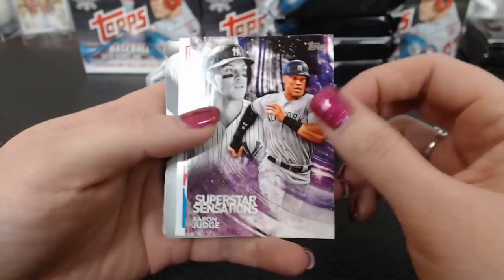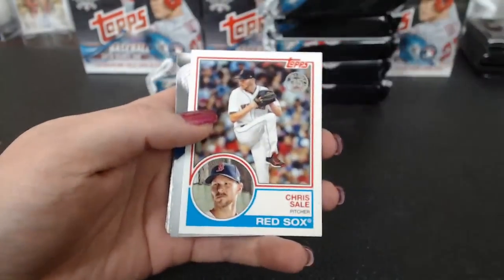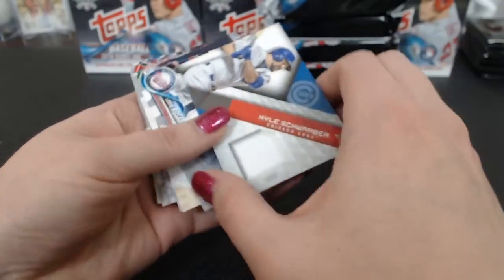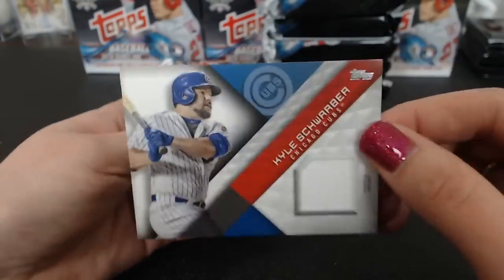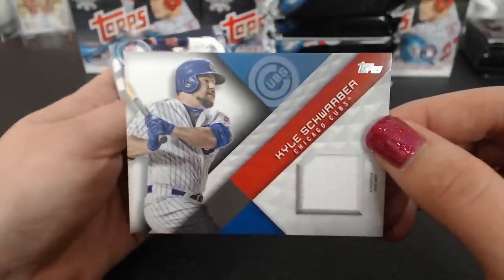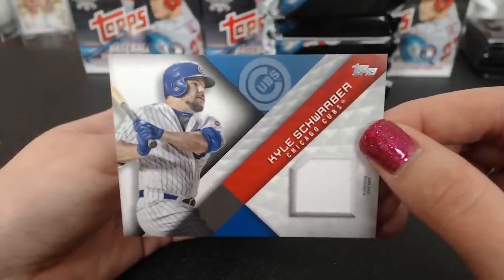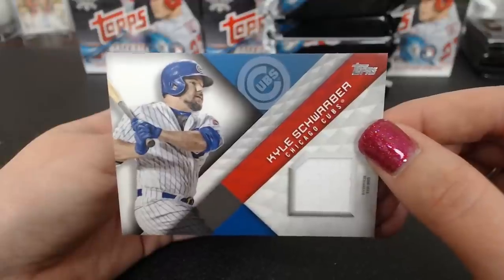Jim Palmer, legend. There's an Aaron Judge Superstar Sensation. Chris Sale for the Red Sox and a Schwarber. So are all three of our relics Cubs right now? Maybe not all three — Alex Bregman was the first one, then Bryant.